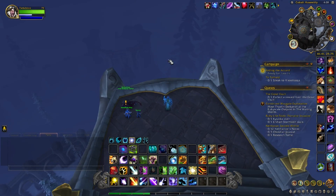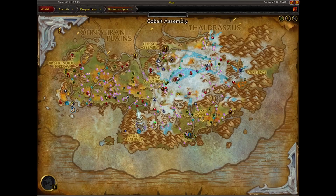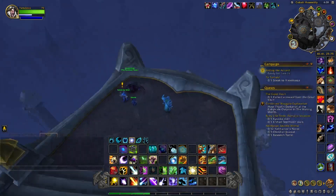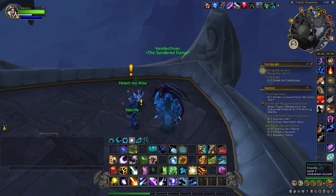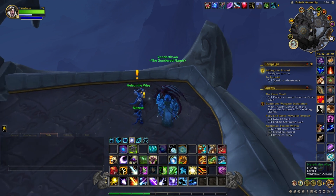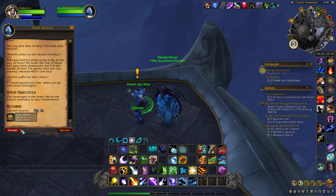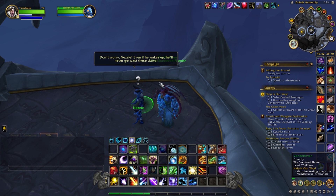In order to get this toy you're going to need to come to the Cobalt Assembly area right here. Let me open up the map a little better for you. In this area you'll notice there's a tower, and on top of the tower there's a quest NPC named Heleth the Wise. Once you click him, he's going to send you on a quest.